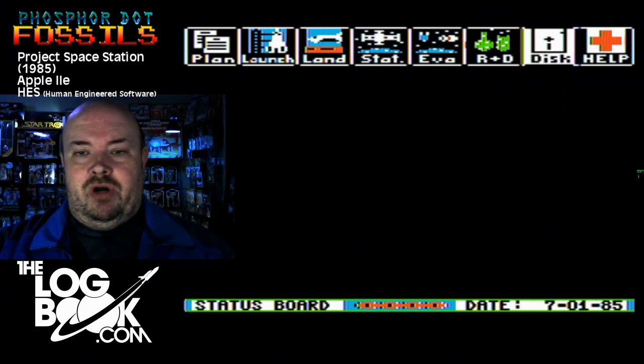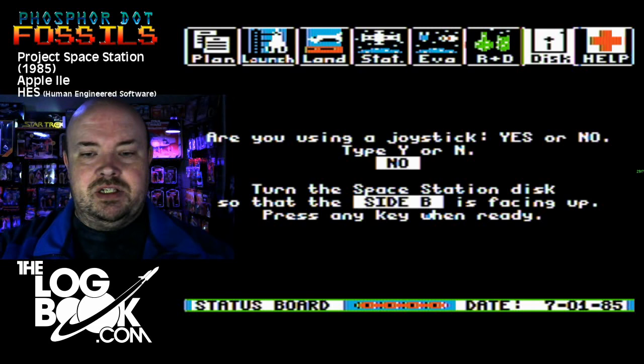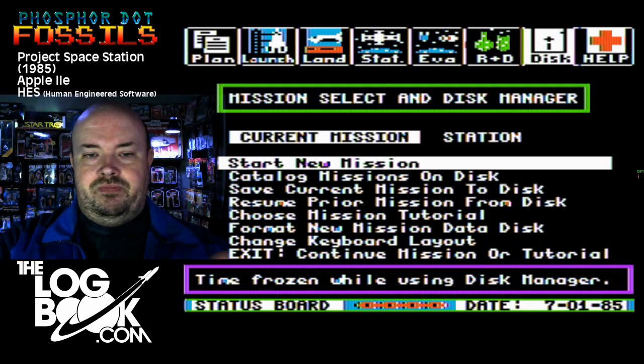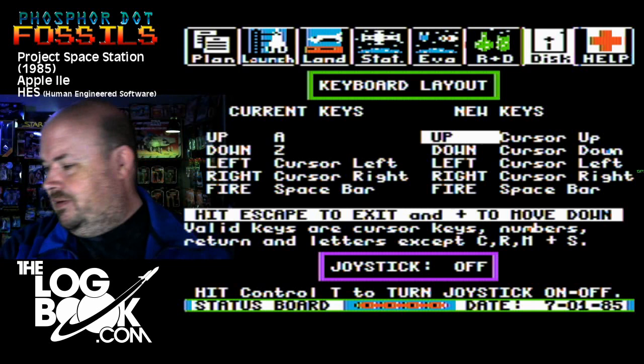All right, Project Space Station. I'm going to play this without a joystick. There's a disk swapper — it was a double-sided floppy. So, start a new mission. One of the first things I like to do here is change the keyboard layout.